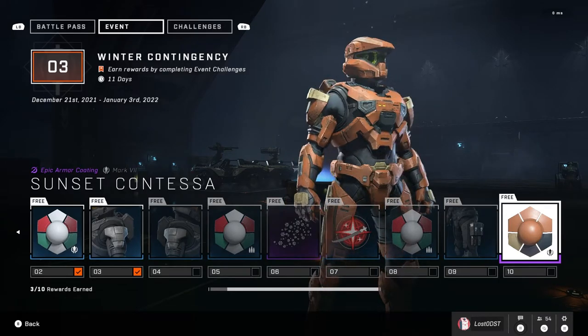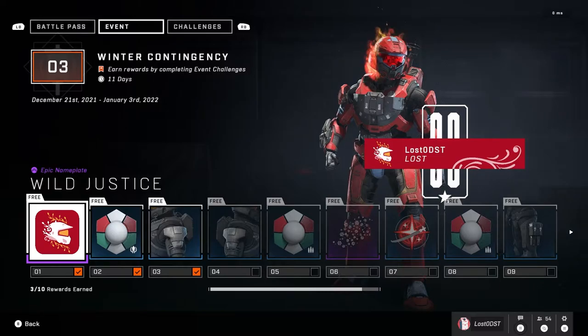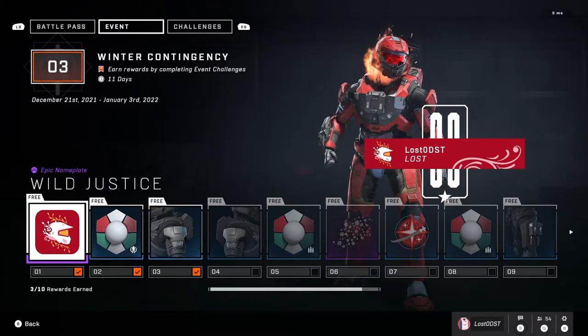Maybe it's alright, but I kind of expected something cooler for the last tier. Now you may be wondering how you progress through this pass. The way you progress is by playing one game of any mode — it doesn't matter; it could be Team Slayer, Ranked Arena, BTB, any mode. You play one game, complete it, and you gain one tier.